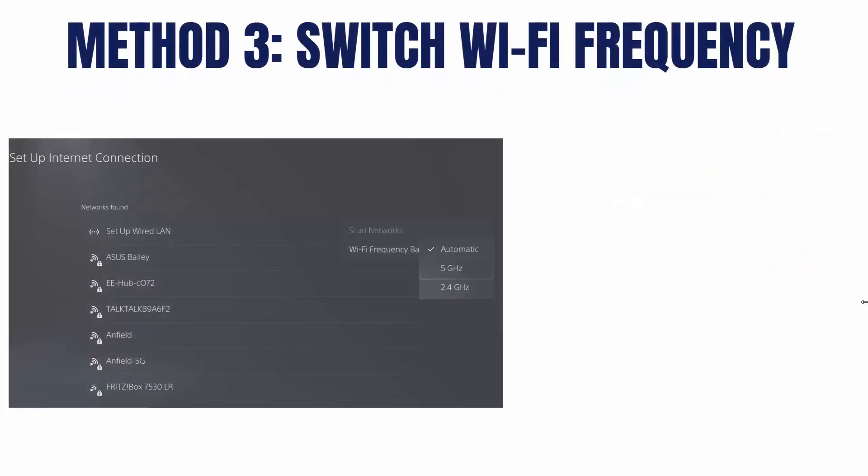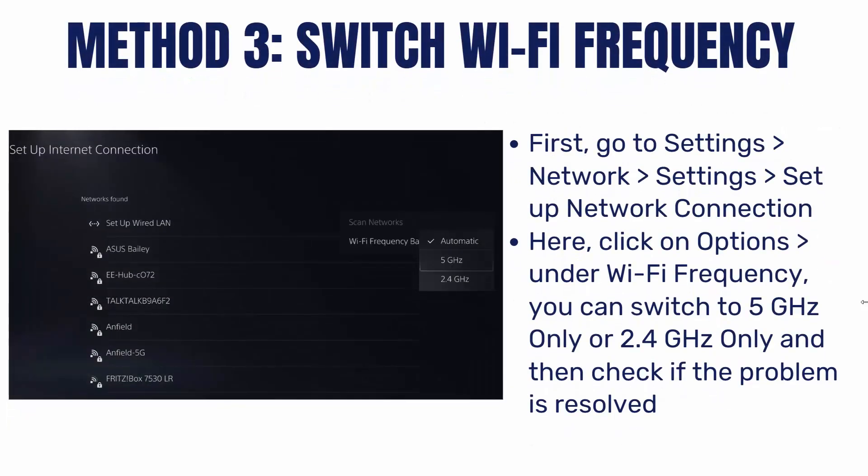The next method is to switch Wi-Fi frequency. For that, open Settings, then go to Network, then click on Settings, then set up a Network Connection. Here click on Options. Now under Wi-Fi frequency, you can switch to 5 GHz or 2.4 GHz and then check if the problem is resolved.